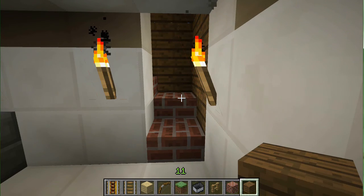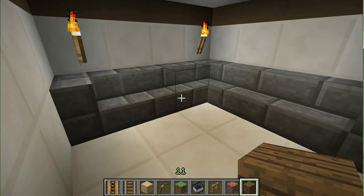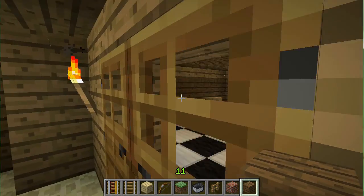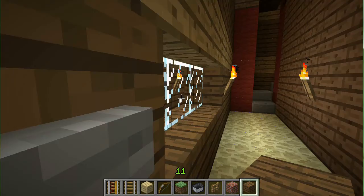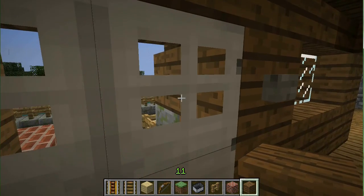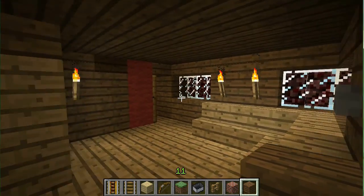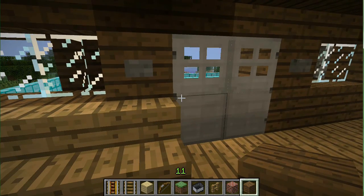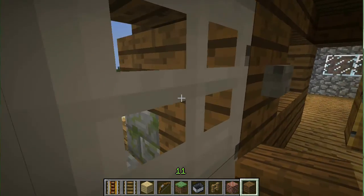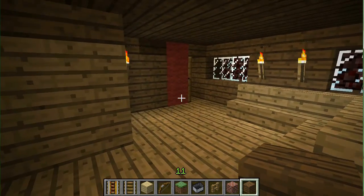I actually had a zombie raid the house — funny story. I was down here working on my stuff and I heard banging like 'bang bang bang bang' — what the hell is that? I went up through here and this part was just under development at the time, and what do you know, there was a zombie right there. He had kicked through the wooden door out by the entry and he was staring at me. So I killed him. What I did was I put that iron door — this iron door — because I don't want that to happen again.